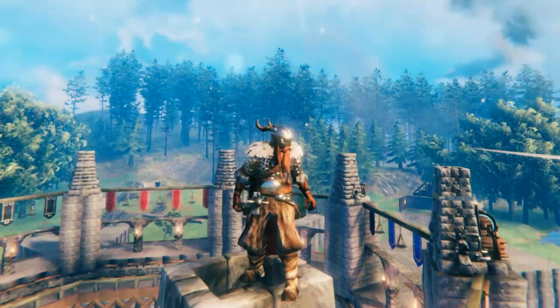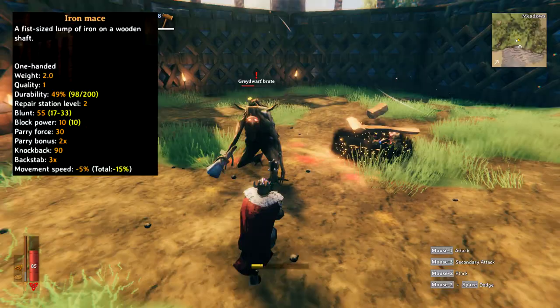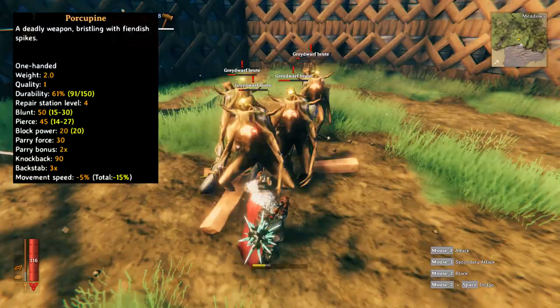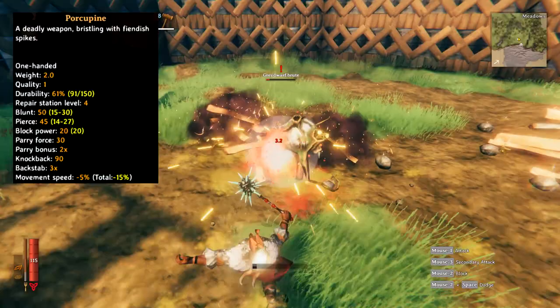Thirdly, we have the iron mace. This can be obtained after finding iron and deals 55 blunt damage per hit. The porcupine is a special weapon that deals both blunt and pierce damage. This is a late game weapon you can acquire after traveling to the plains biome. You'll need to have acquired linen thread and have access to a level 4 forge to craft this weapon.